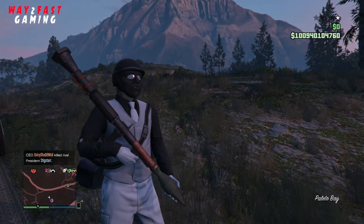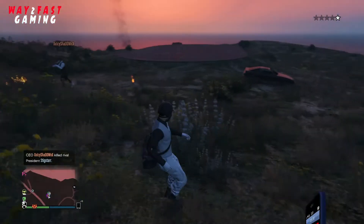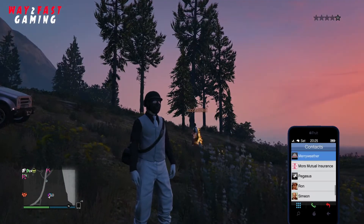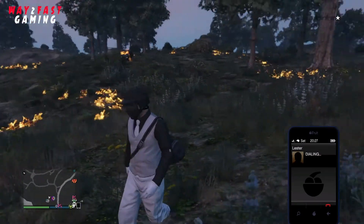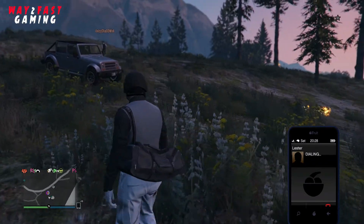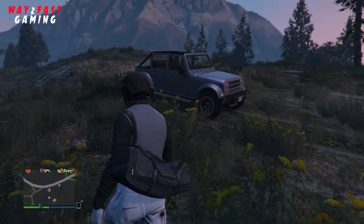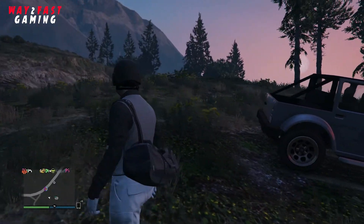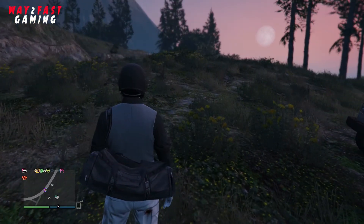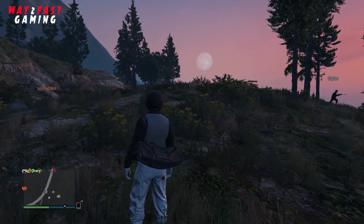While you're calling the cops off, your friend is going to get the vehicle he wants to give you. What he's going to do is put that vehicle on top of the yellow circle. Make sure you don't die at any point during this glitch — if you die, the glitch will fail and you'll have to start all over again.